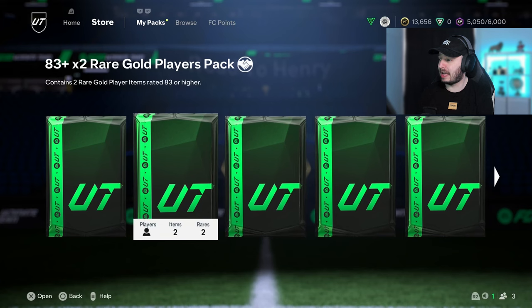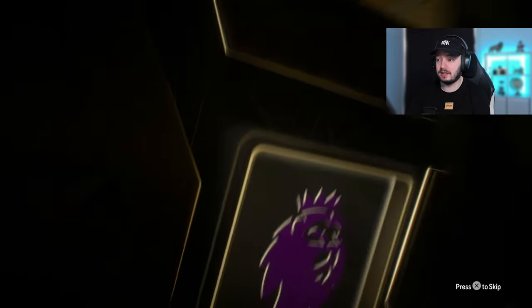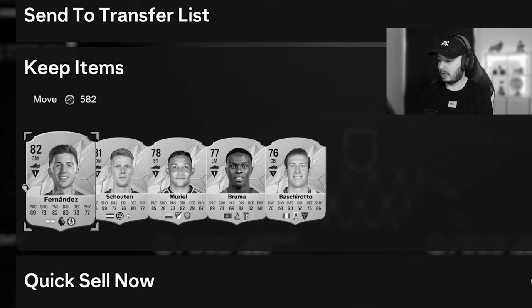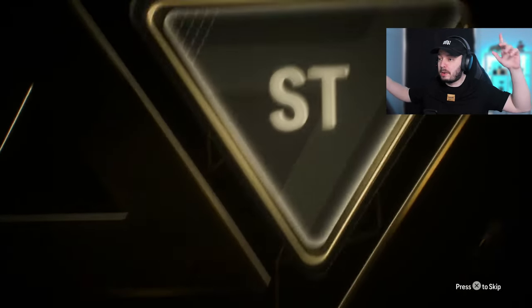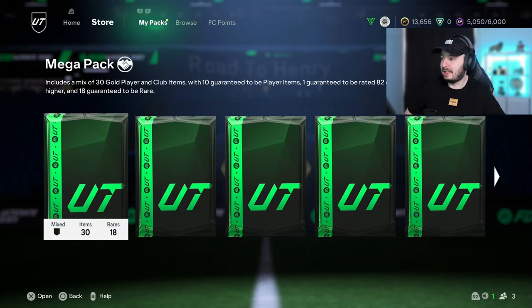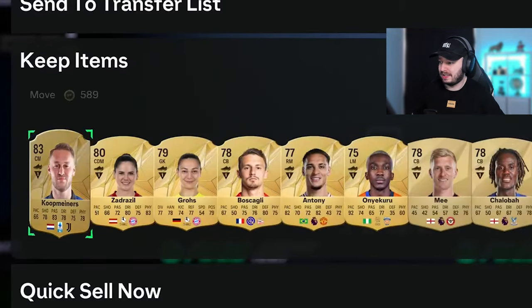We got twice a 75x5, an 83x2, and a mega pack. Mega pack is 82 plus. We start off with a Ben White, an 84 - not too bad. We want to see at least one walkout out of these. We're first going to open the 83 double - it's a walkout! It's a woman, striker. It's going to be Pajor, isn't it? One of the only walkouts I get... wait, who's that? Even worse. At least it's a walkout - that's what I asked for. We'll send it to the transfer list. Then it's time for the mega pack - not a special card, also not a walkout. It's an 83. Yeah, that's not great.